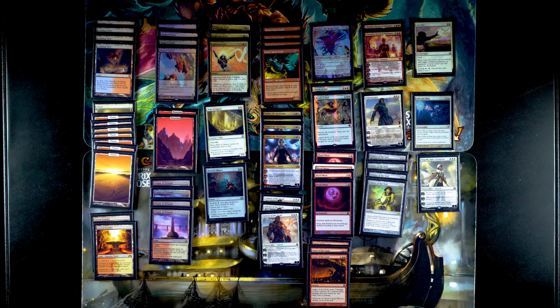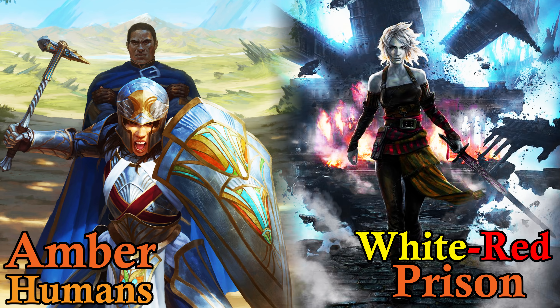Moving on to the next matchup: White Red Prison. White Red Prison has things to delay the game like Chalice of the Void, Anger of the Gods, Wrath of the Gods, and hopes to finish with things like Nahiri, Chandra, and Gideon. Before you get too excited, all the games got corrupted except for one. And that game wasn't really the most reflective of the other games, but here it is and I hope you enjoy it anyway.